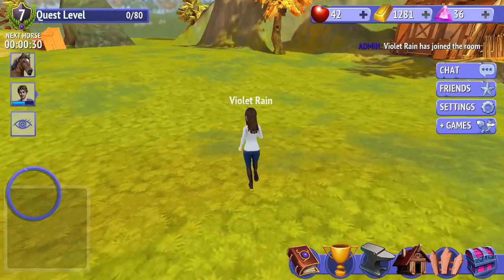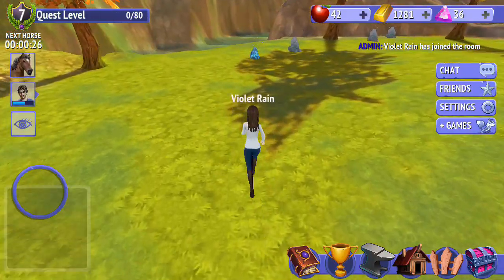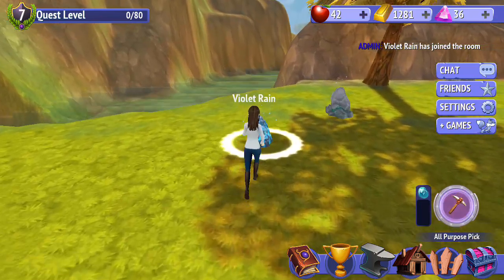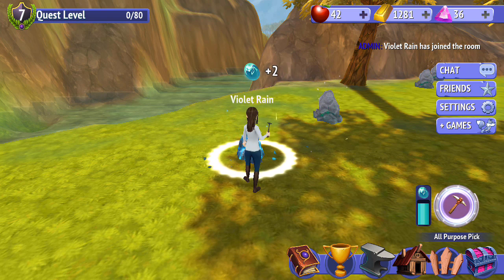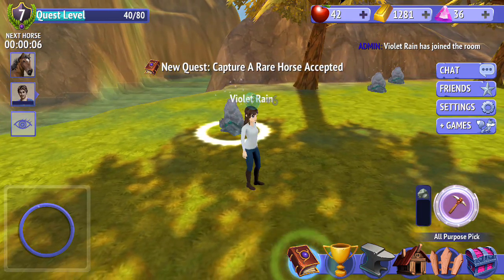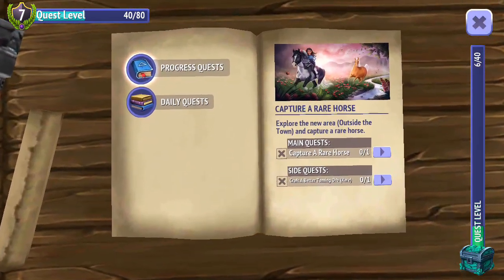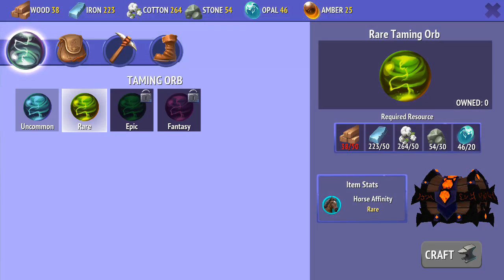Anyway, where'd Violet go? Great, my horse ran off. I guess we're riding on foot then. We need some more opal. And there's a bunch more like stone. Opal pickaxe would probably be a good one to get. Capture a rare horse — accepted. So capture a rare horse and craft a better taming orb. Well, I know for a start that I don't have enough wood for that.